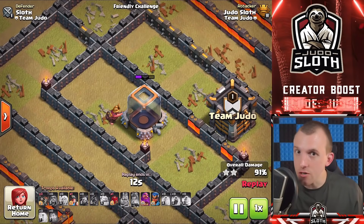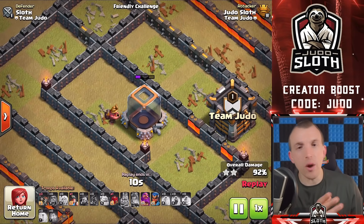If you are doing Legend attacks where you don't get to see the base, this Miner can be incredibly useful — even if you don't need it in the middle, you might be able to use it on the back end of the base to tank a Wizard Tower as the Hog Riders are coming through.